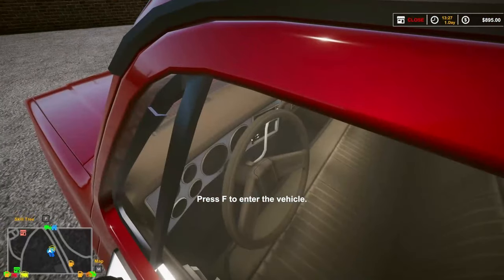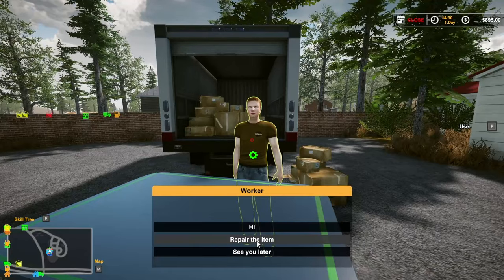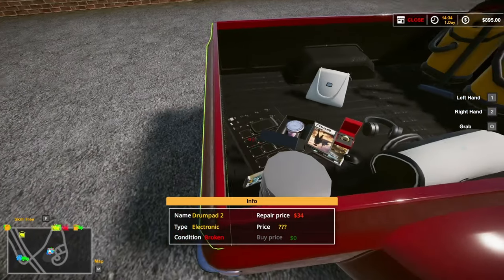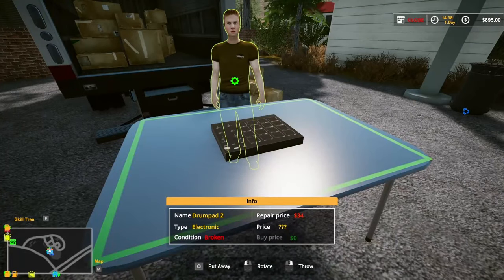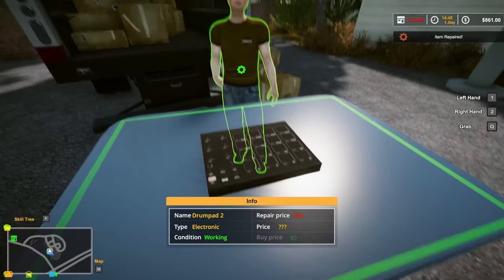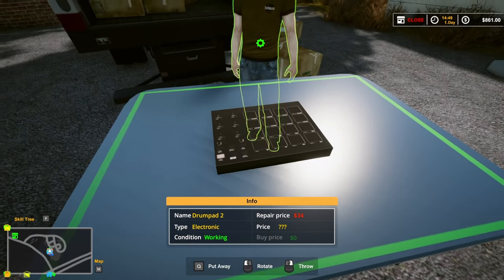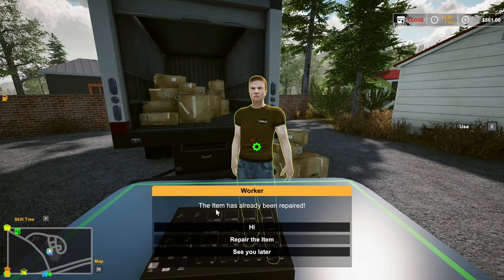Let's head over to the market. Now I want to try to find the guy that can fix our stuff for us. Here he is - I just never got close enough to him. Let's go grab something. I think we'll probably have to put it on his table. Let's get this fixed first - this drum thing. Repair the item. He's working on it. Nice. It cost me... wait, why does it still say it costs $34 to fix it? Oh, it's already been repaired.